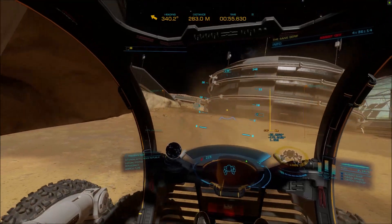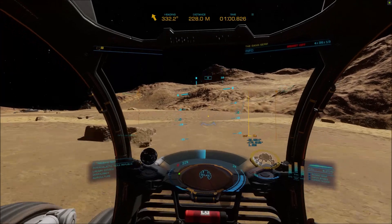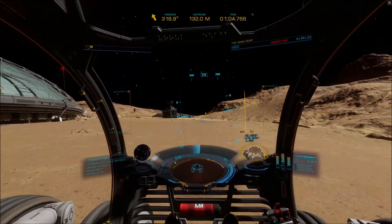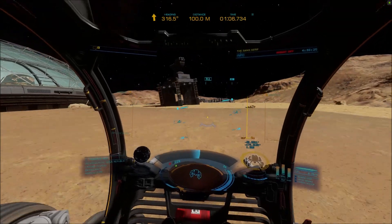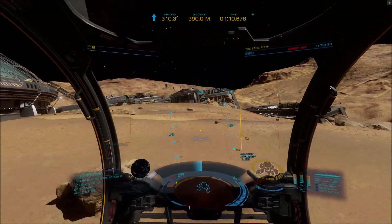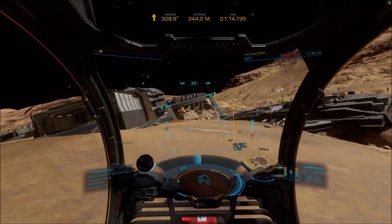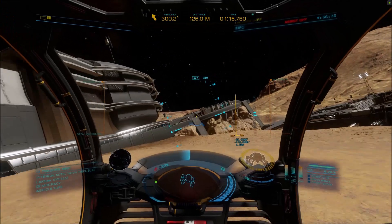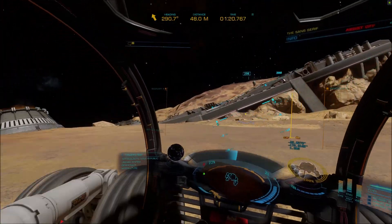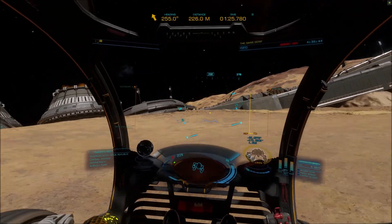Turn 45 degrees left and head towards the support control tower on the edge of the ridge. Now follow this ridge line and drive around the back of the garage building you can see in front of you. When you get there, turn right and drive between it and the small grey building next to you. Turn left about 45 degrees and aim to drive between the next garage building and its landing pad.